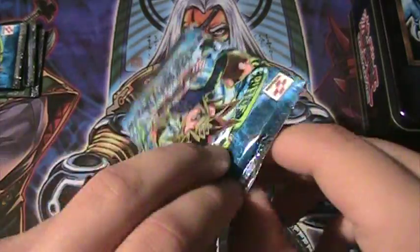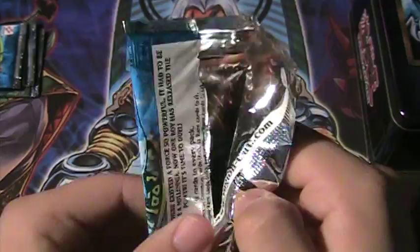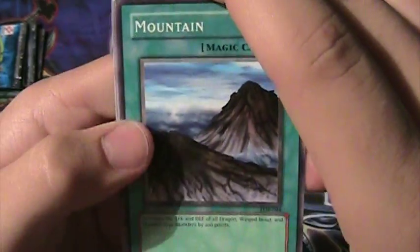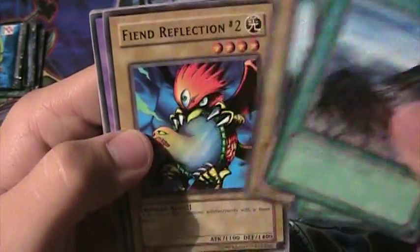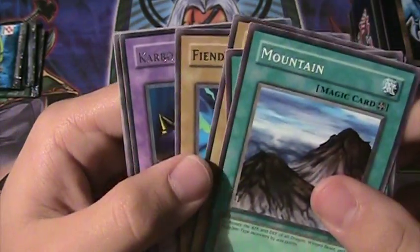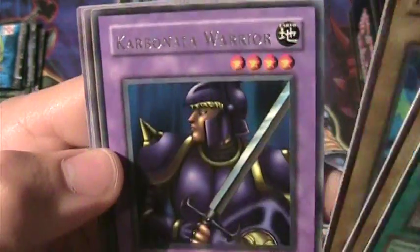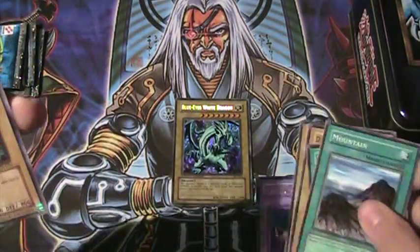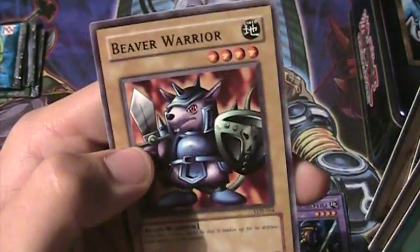I'll do a Legend of Blue Eyes pack next. We get Mountain, Mystical Moon, Dark King of the Abyss, Fiend Reflection Number Two, Carbonara Law Warrior — never been too good at saying that guy's name — Silver Fang, Electra Whip, King of the Fog, and Beaver Warrior.